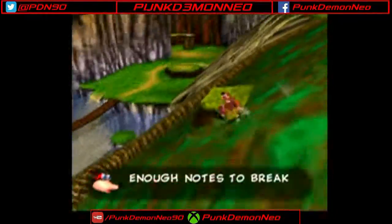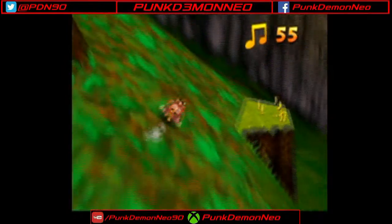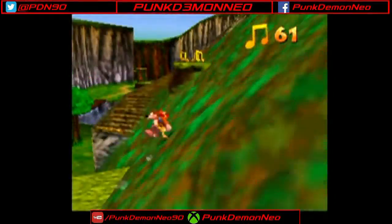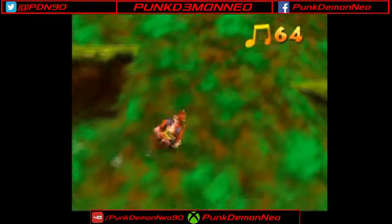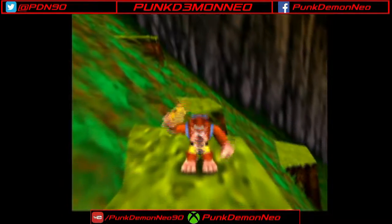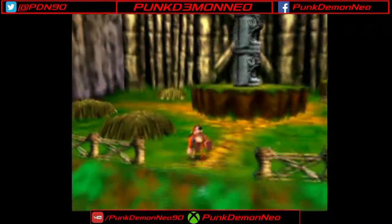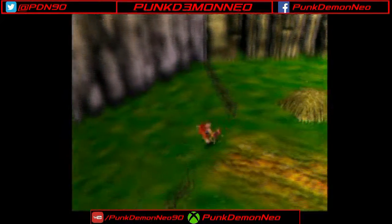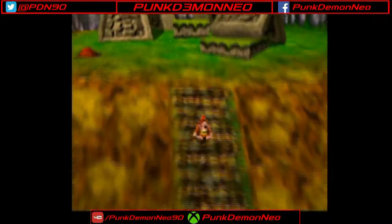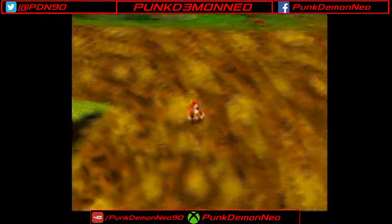You've collected enough notes to break the first note door spell! Gruntilda's Lair has several note doors, and in order to open them you need to collect a certain amount of musical notes from the worlds. We got more than enough to break through the first door, and we're also going to get another Jiggy. The difficulty of this game is very manageable, except for one level in particular that is infamous among Banjo-Kazooie fans for being a pretty harsh spike in difficulty, even compared to the levels immediately surrounding it.